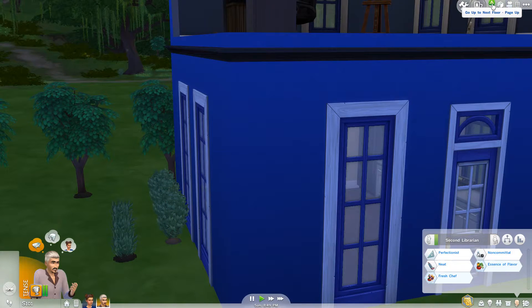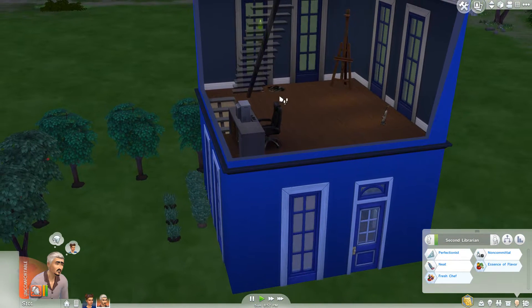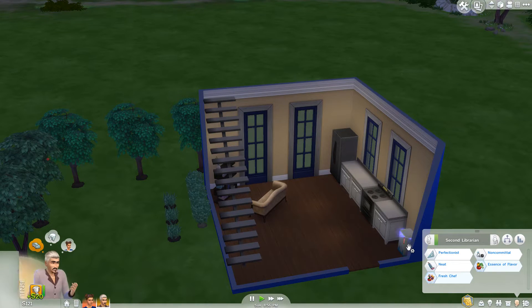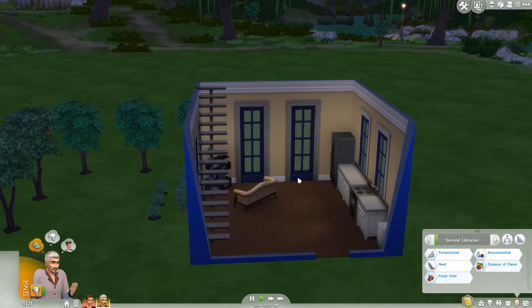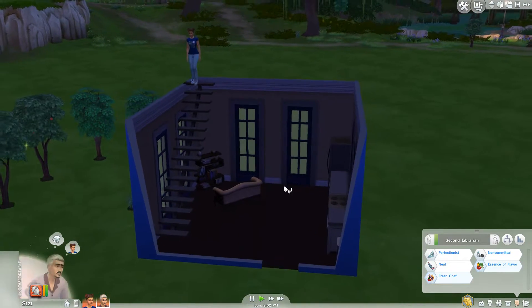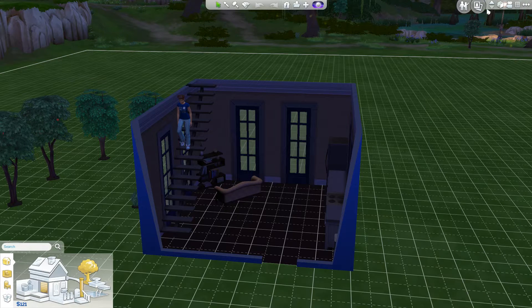Why is he going upstairs with the garbage? I don't know why he's going upstairs with garbage. Where are you going? The garbage can's downstairs. I'm going to throw this away for him really quick. We just have a basic, simple kitchen - I still couldn't afford to get them too much. Oh yeah, lights - we don't have lights, we couldn't afford lights. Actually, I should probably do that quickly - I totally forgot about lighting.